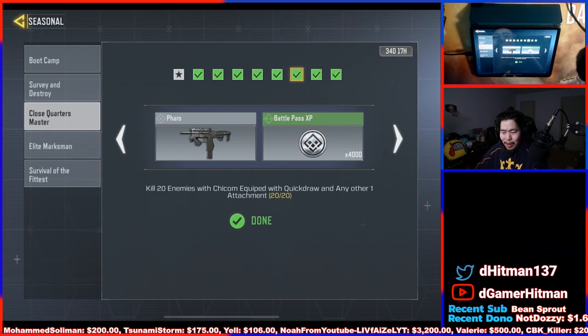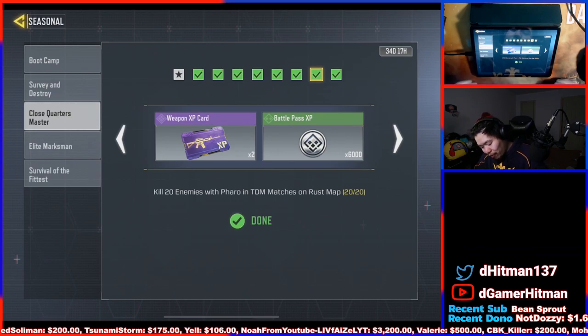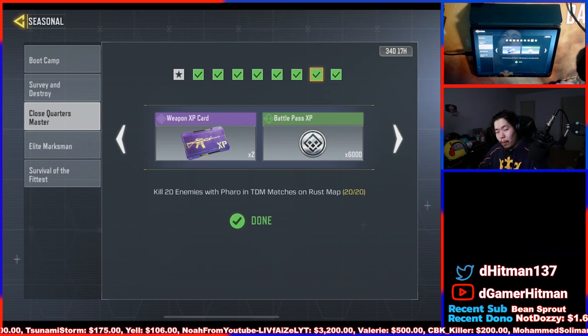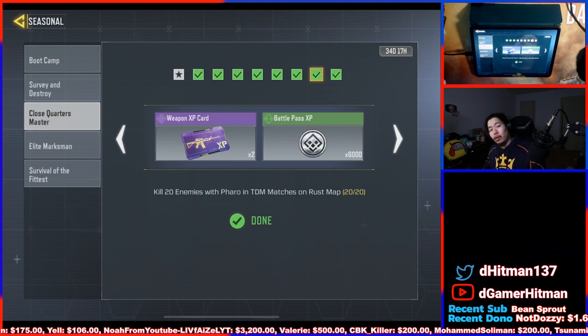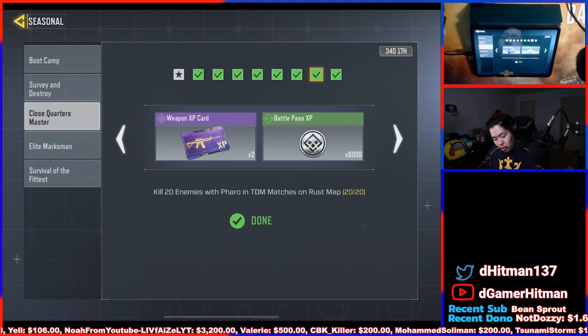Then kill 20 enemies with the Pharaoh in TDM. This is similar to what happened with the KN — don't play with your friends, because if you play with friends it's almost impossible to get 20 in one game; you might only get 10 or 7. If you play alone, you can actually get 20. I played alone and got 16 in one game — I probably would've gotten 20 if I played a bit more aggressively.